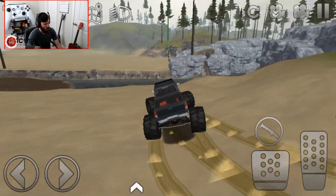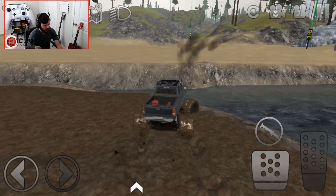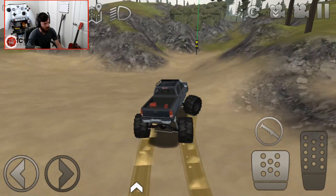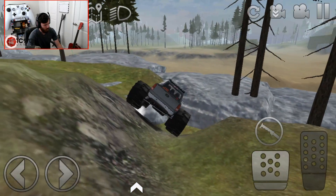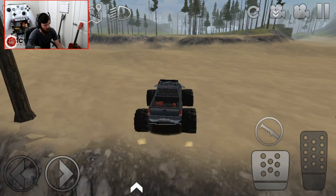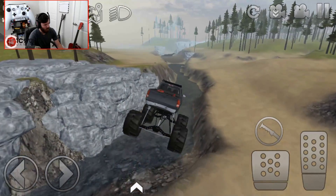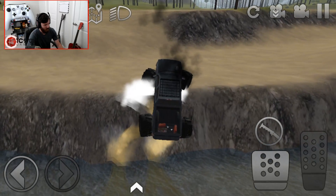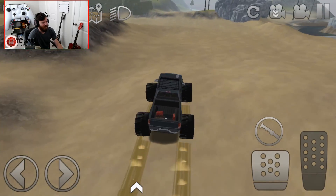It's fun though. Let's throw it at some mud. Dude, and that's not even in low — I don't even have any of the lockers on. Jeez. And it's quick too. Might have moderately stuffed it there. Clear the river — yes! I bet we could actually fully clear that if we hit the jump with enough speed. It didn't even need low range or lockers to do what it just did. That is nuts.